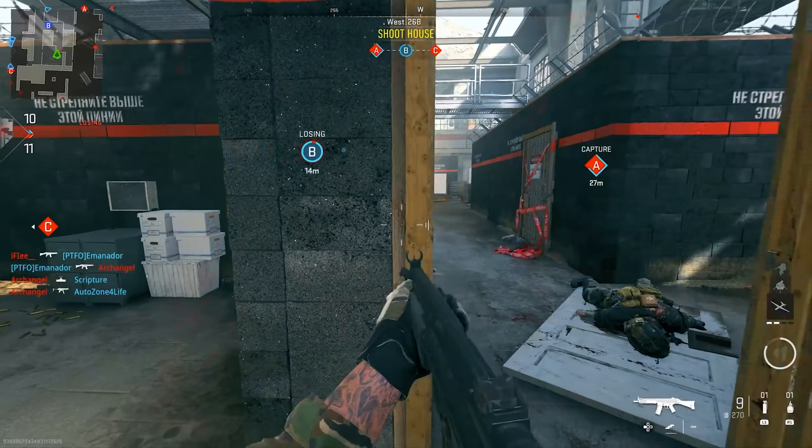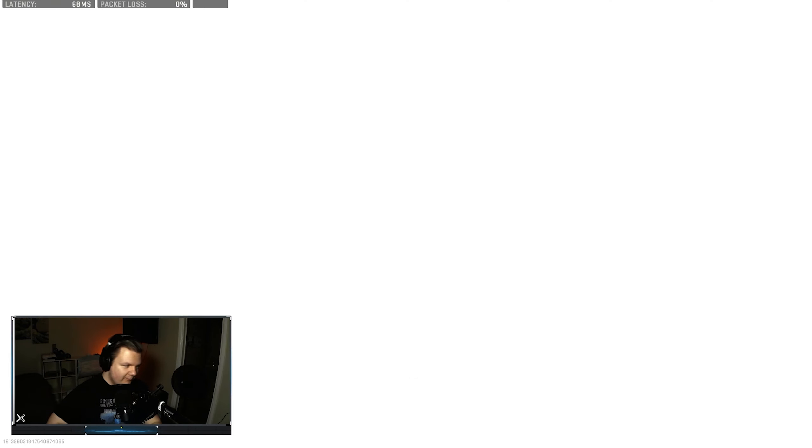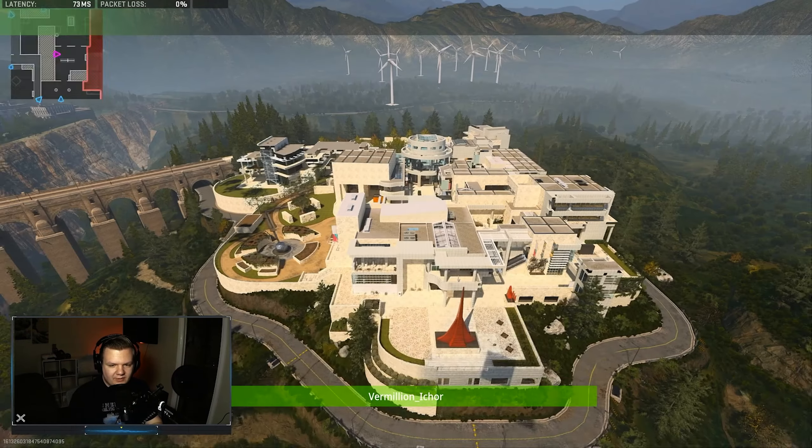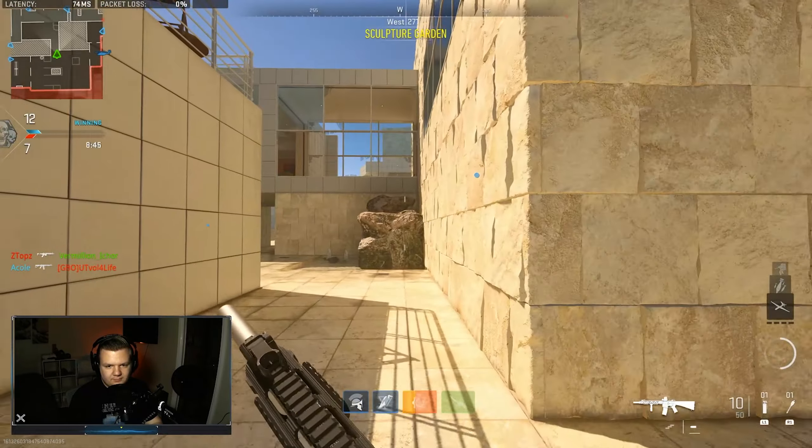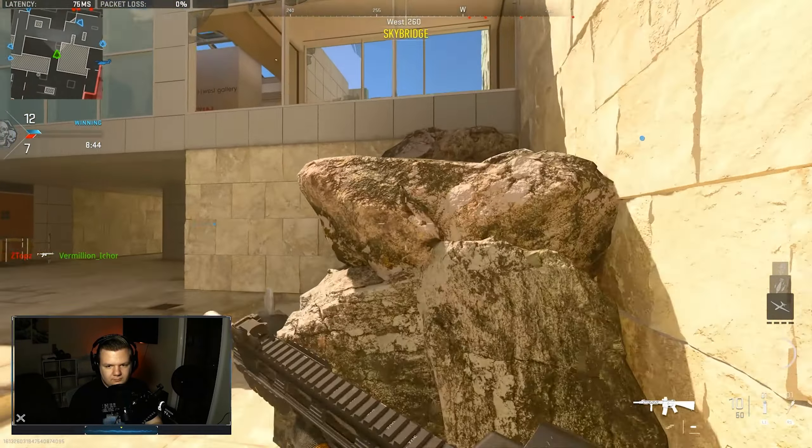Finally, the only other map I've been enjoying — with some adjustments that need to be made — is Valderas Museum. This map has been a perfect mix of short, medium, and long range. There are plenty of areas to play with your play style. However, this map has a ton of wasted space again that I don't see a lot of players use, like the entirety of the Garden, Arrival Plaza, Dining Center, and Overlook. For 12v12s I could see these areas being used more, but as it stands they're always typically empty. Most of the fights, even in Domination, take place at South Gallery, North Gallery, and Skybridge, where the points are.